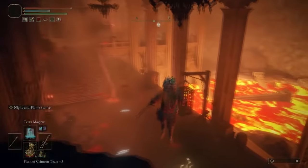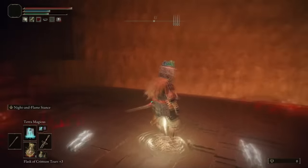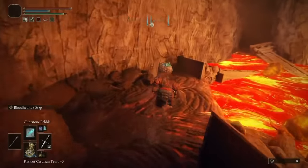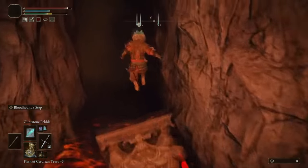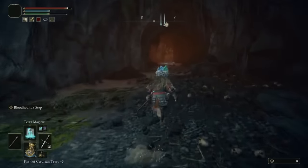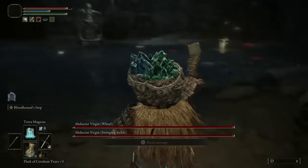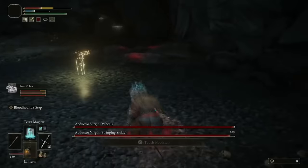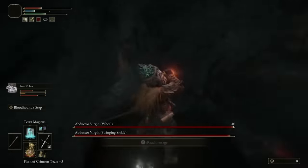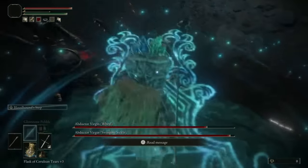Right here we have got a grace site right at the top on the right-hand side. You are going to want to stop off there as it's going to be quite important because this next bit is where the boss is. If you are a long-range utility person this is going to be really easy because there's actually a small cheese spot which enables you to not get hit and just pop off range spells, bow and arrows, or whatever you're using. If you are a melee player this is going to take a little bit longer. They are no joke.